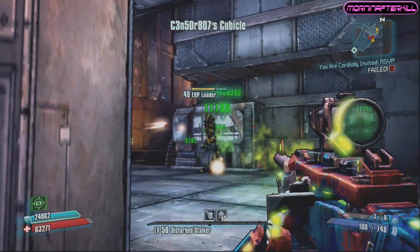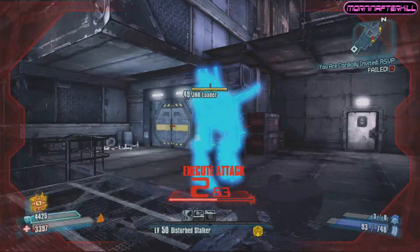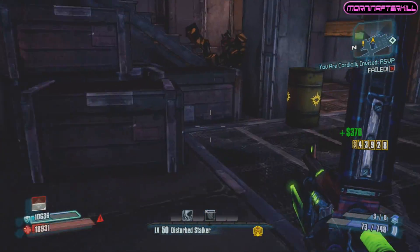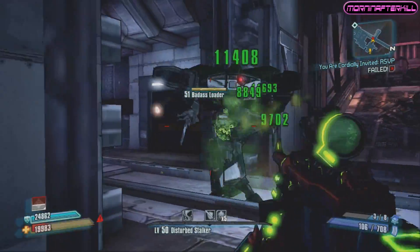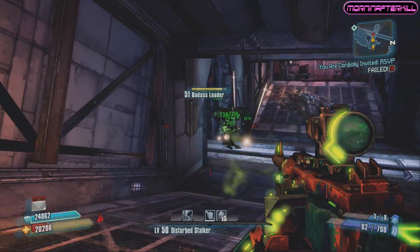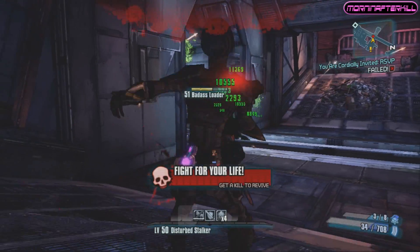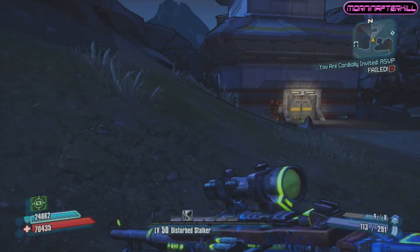This could work well for an Anarchy build Gaige or a Gunzerker. I would highly recommend it for those builds, but since it's so rare, there are actually other weapons in the game you can find very easily without breaking your back farming for hours. That's why I say, for a legendary that takes a lot of time to find, it is not worth it to seek this gun out. If it drops, great, but if not, I wouldn't waste my time. Without damage augmentation relics or class mods, this weapon is just seriously outclassed by everything else.